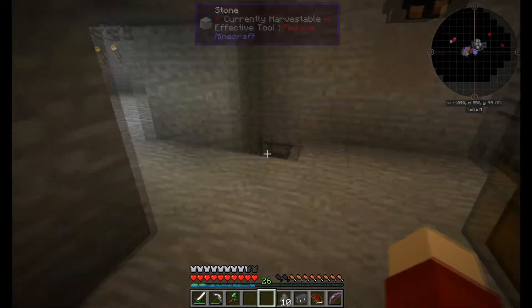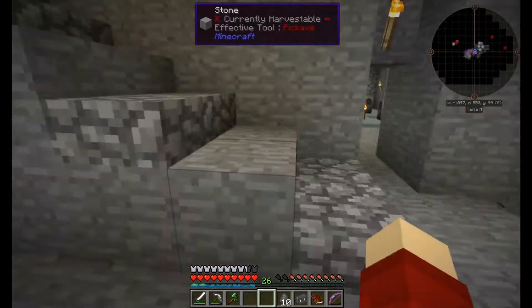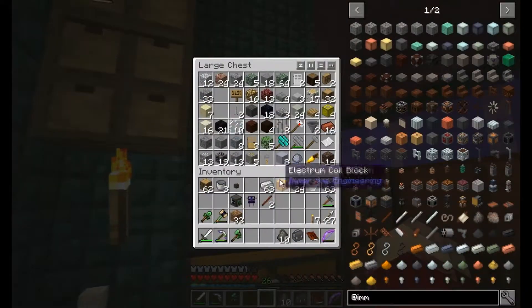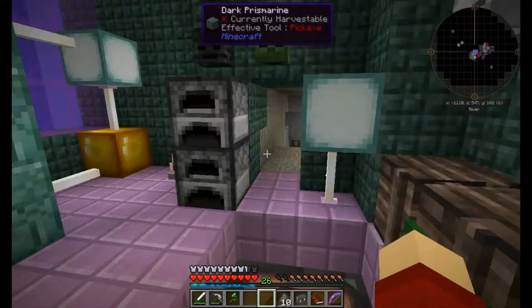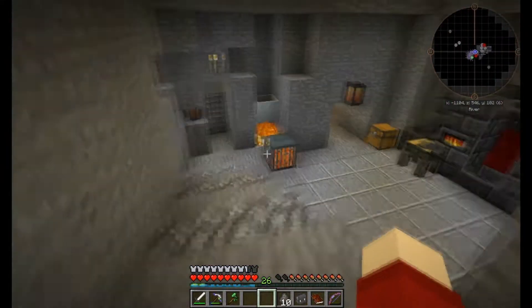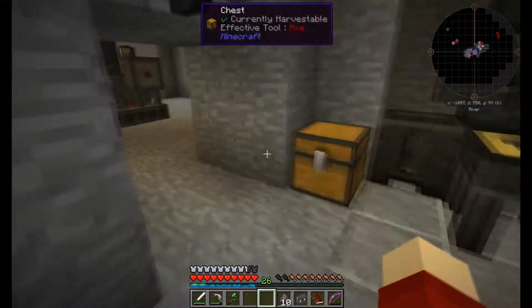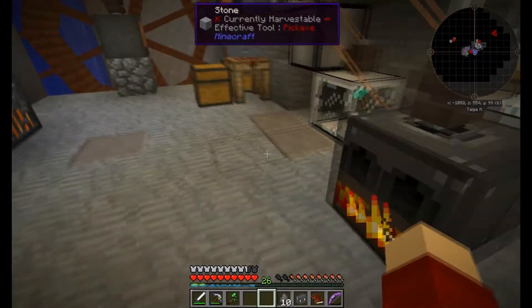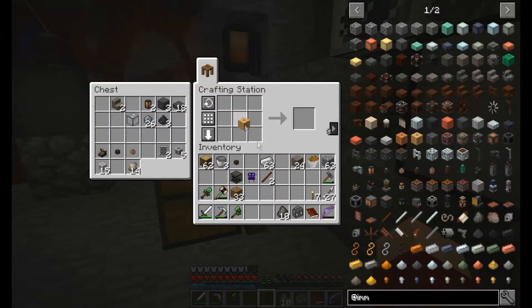Let me run up and grab — hopefully I have some clay up here. It's not going to be cooked yet, but we have enough. So for the last thing this episode, we can make the transformer, which is used for upgrading low to medium voltage, which will be nice.